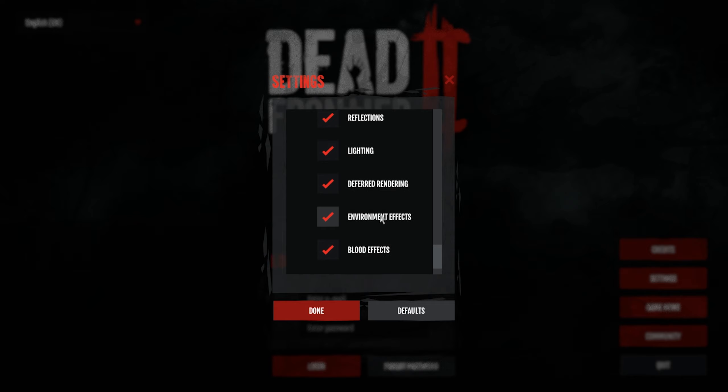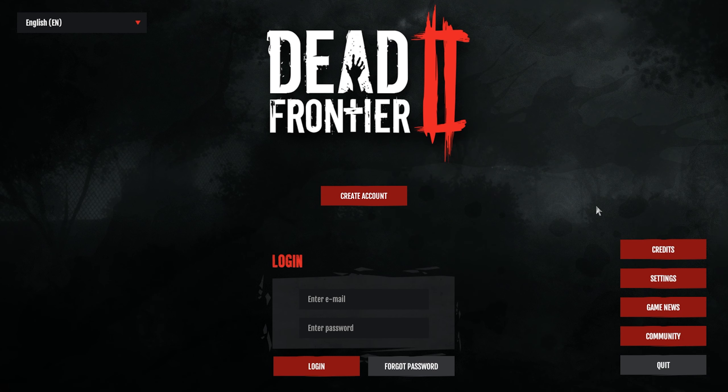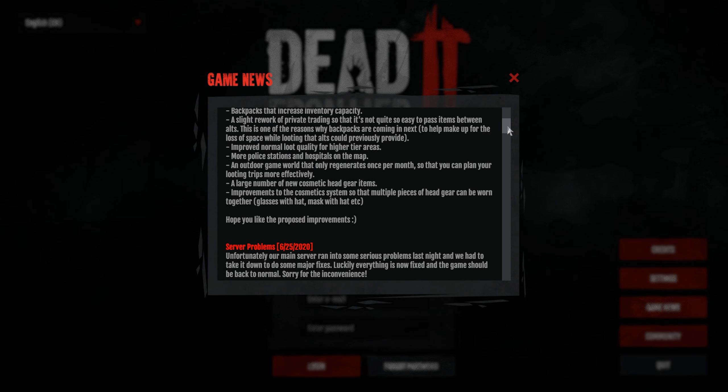So if you have a pretty bad computer or laptop, it might be wise to turn lighting off. Deferred rendering I don't know much about, so I leave it on. Environment effects I keep on, and blood effects I keep on as well - although if you want to be a hardcore pro player, turning off blood effects might help you see what's going on a bit more easily.